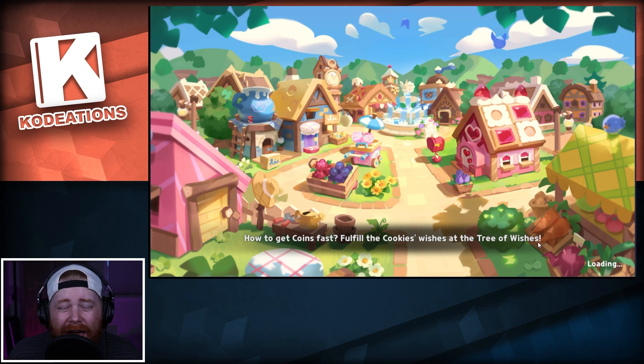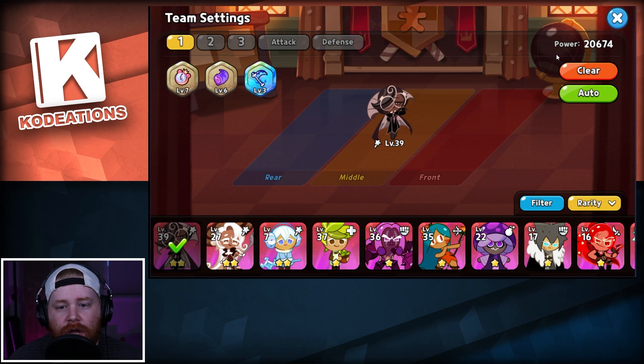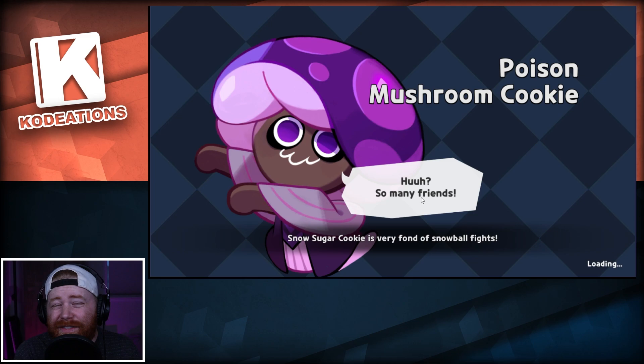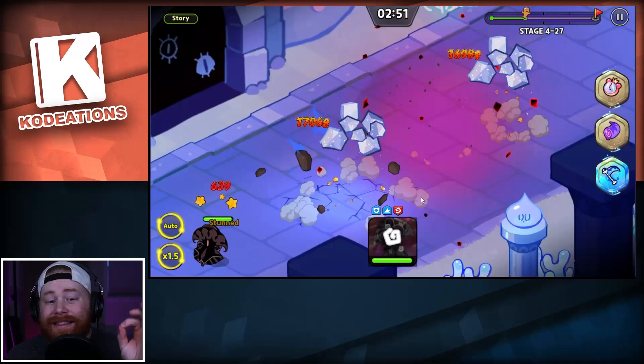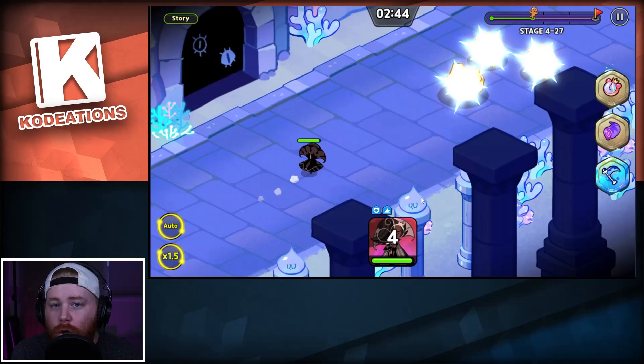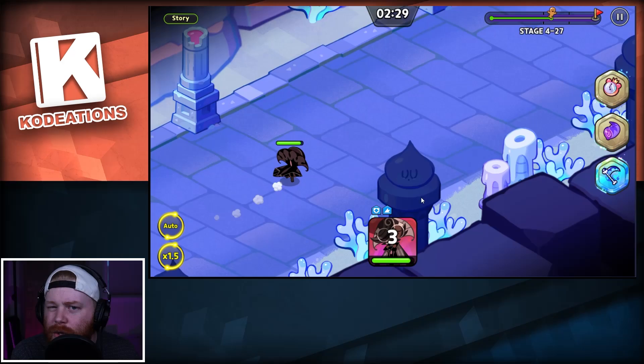Let's swap out to Espresso so we can see the difference in skills. He's a little overpowered without toppings on, but you can at least see the difference. On this stage, right off the bat you can see — boom — less area of effect, but he does a lot more burst initial damage. You can see the final explosion actually does the most damage.